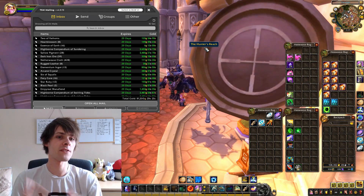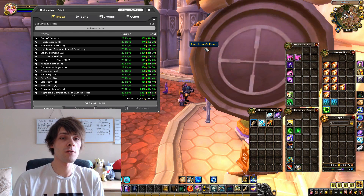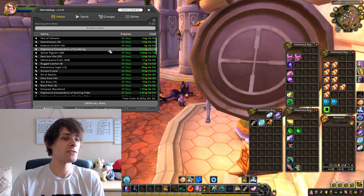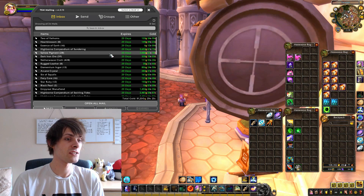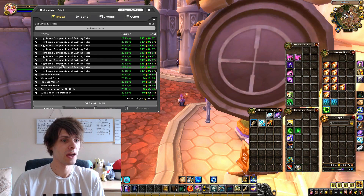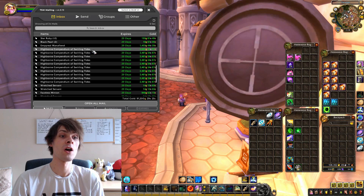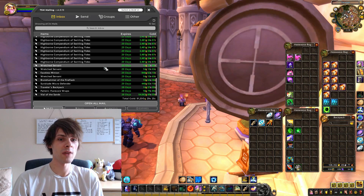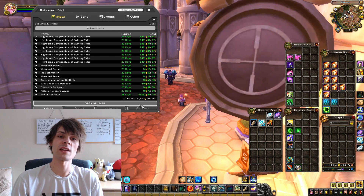Now for the gold for the day: we have 34 mails and earned 91,200 gold today. Notable sales include the Highborn Compendium of Sundering for 3,653 gold, a stack of 28 Sallow Pigment for 3,486 gold, one Imperial Moth Fiend for 1,453 gold, and a load of Highborn Compendiums of Swirling Tides for 2,481 gold each.